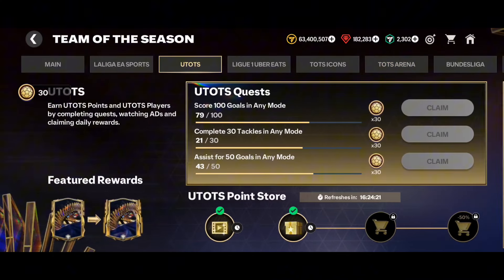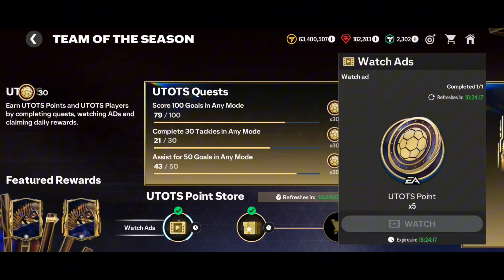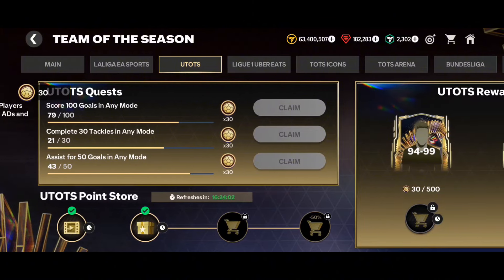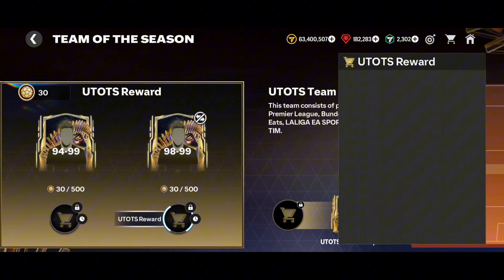Don't forget we are also getting 10 points daily — five from this ad and five from this daily gift. We are getting these 10 points for 28 days, so we will get another 280 Ultimate Team of the Season points for free. So 280 from daily rewards and 360 from the quests gives us a total of 640 Ultimate Team of the Season points.